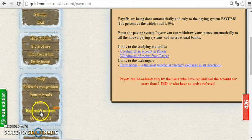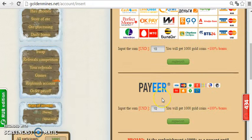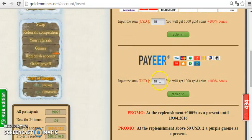For replenishing your account — adding money to your account — click here. They have a promo now: if you put in a sum of ten dollars, you will get 1,000 gold coins plus a 100% bonus on that sum.